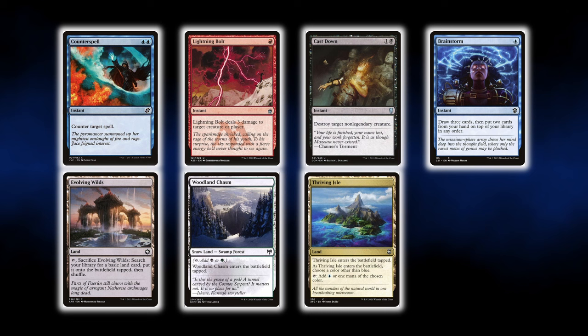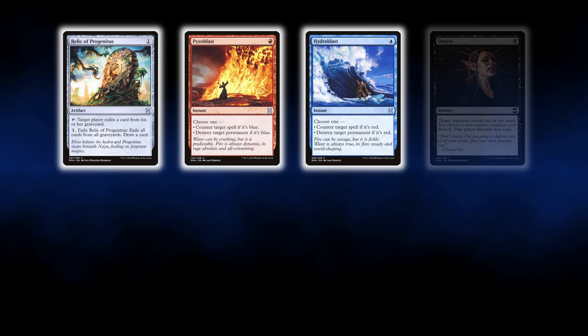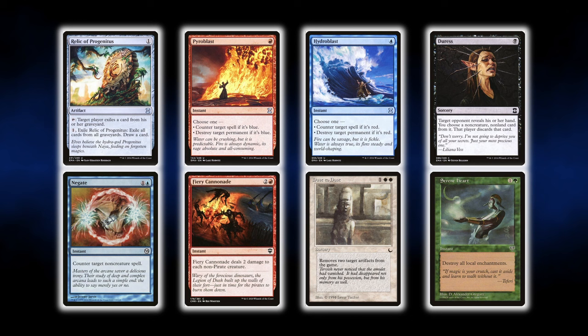Some popular sideboard cards can fit into any deck that shares their color. The list includes Relic of Progenitus against graveyard strategies, Hydroblast against red decks, Pyroblast against blue decks, Trickbind against combo strategies, Negate against control decks, Fiery Cannonade against aggro decks, Dust to Dust for artifact decks, and Serene Heart against enchantment decks.